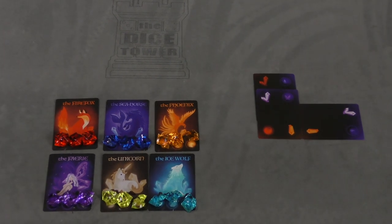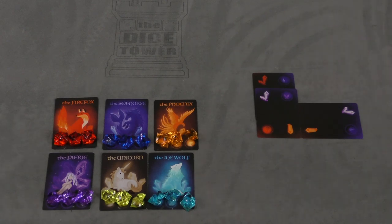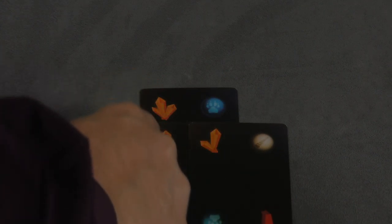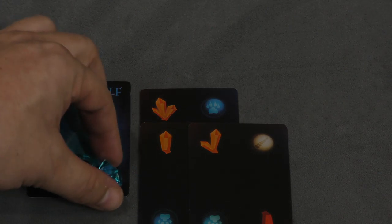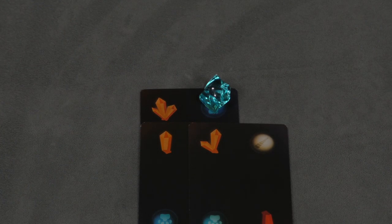The reason you're trying to put crystals next to each other is you're trying to activate orbs. Orbs can be activated in four different ways. One way is by always making a group of three crystals and an orb in a square like this. If they're all the same color but different numbers — one, two, three — but they're all orange, when that happens I'm going to go to the matching creature — in this case the ice wolf — and place one of their gems on top of that card, completing that orb.